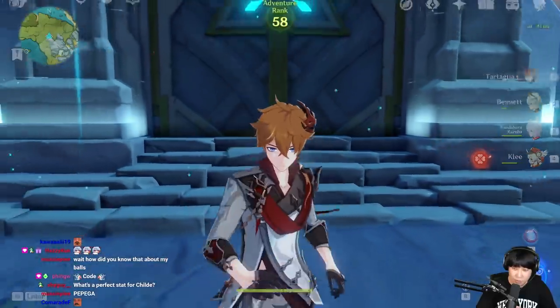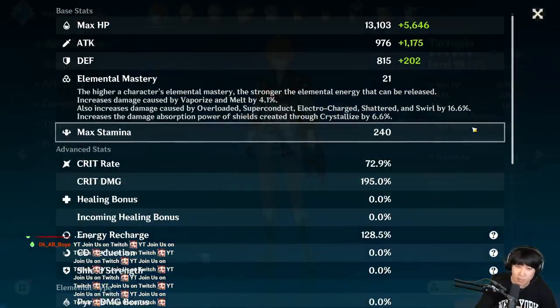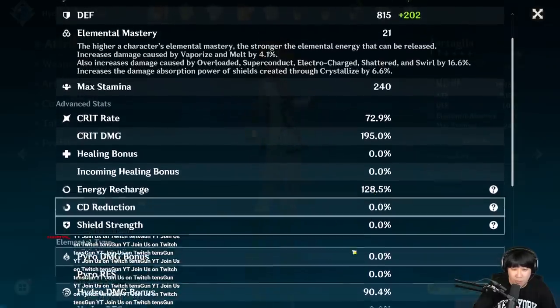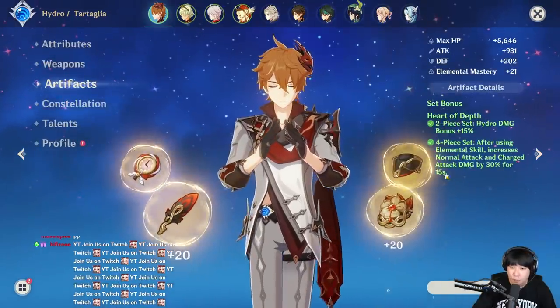This time we're going to use the regular set. Right now this is with the full hydro set — 72.9% critical rate, 195% critical damage, 128% energy charge, 90% hydro damage bonus, 4-piece Heart of Depth.